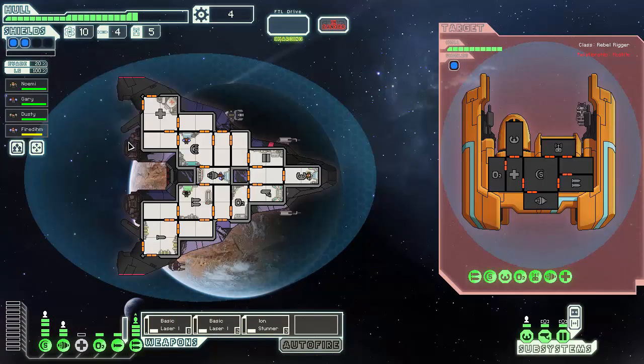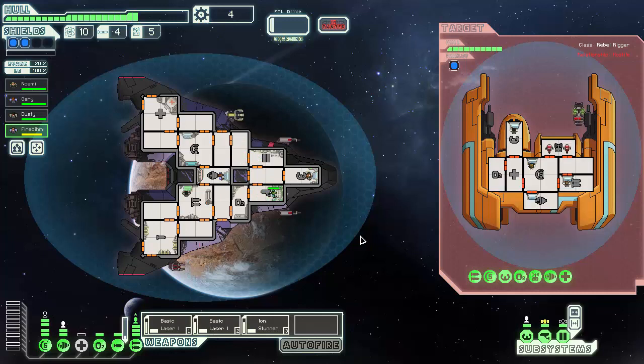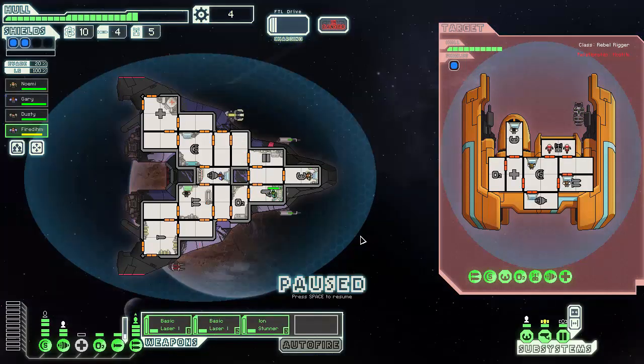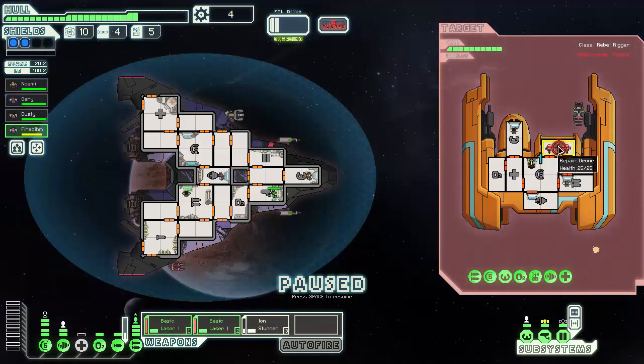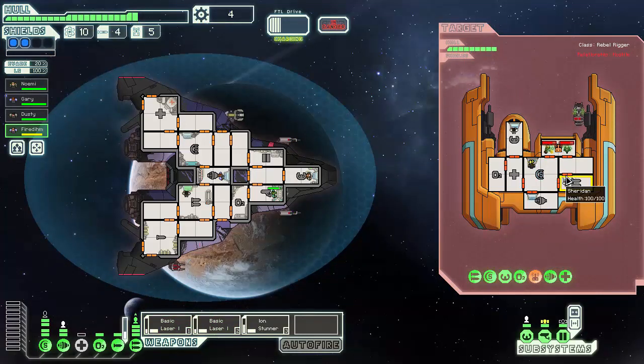Here we go. Are we in danger? No. Let's get you over to sensors. Double repair drones — that's going to be a pain, unless they only have three drones. Then I can pretty easily take those out. Why did you miss? They could still have three power in there — and they do. Sucks to be me, I guess.